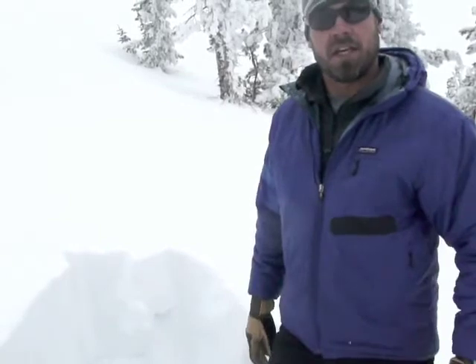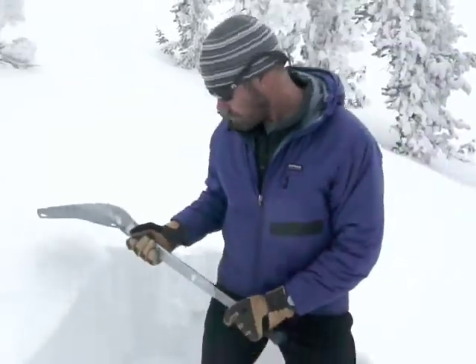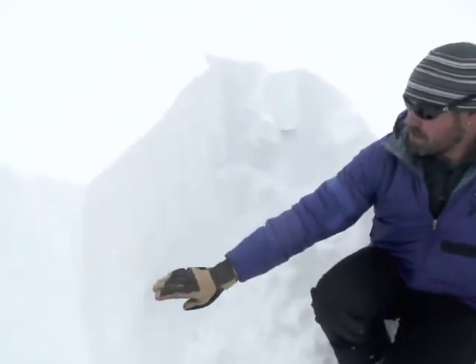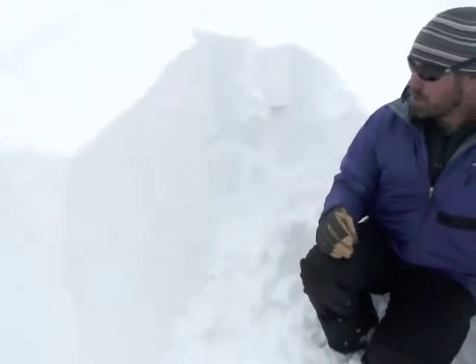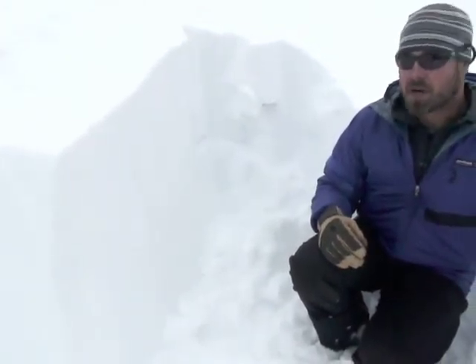We're going to do an ECT — an extended column test — and see what sort of results we get. If you look down here, this surface hoar shows up as a really obvious stripe. It's really tiny feathery crystals. This slab is pretty precariously balanced on that. It doesn't take much to tip those crystals over, and this thing runs downhill. These things propagate a pretty surprising distance.